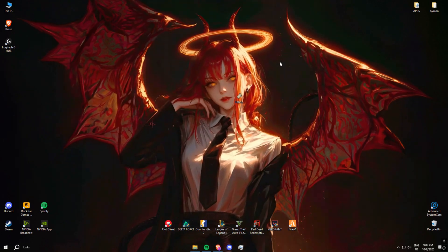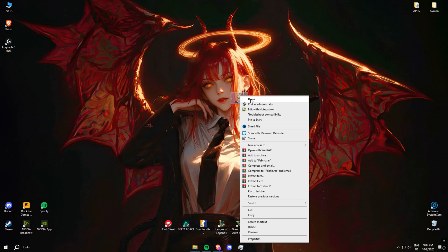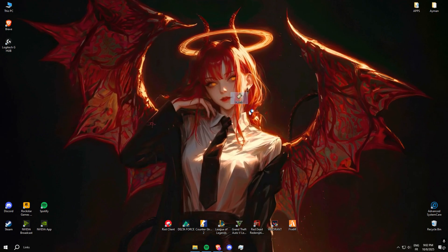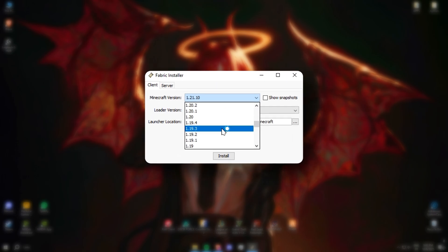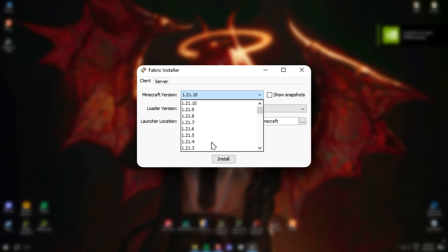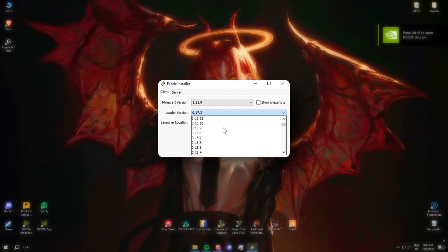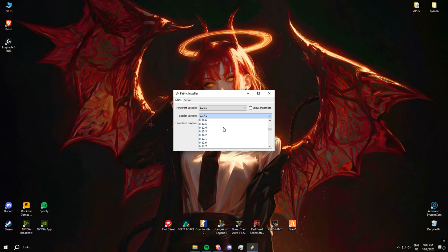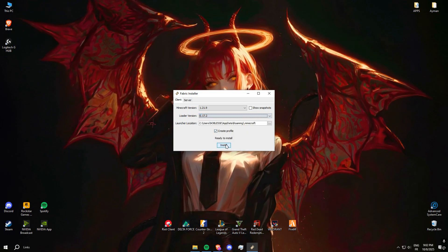To install Sodium, we first need to install Fabric. Run the Fabric installer — just double-click it. In the installer window, make sure the Minecraft version matches the version you want to play, leave the loader version as it is, then click Install. You'll get a success message — Fabric is now installed. Once that's done, you'll need two files: the Fabric API from Modrinth or CurseForge, and Sodium itself.